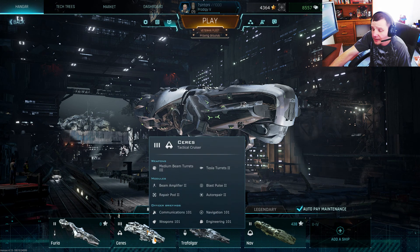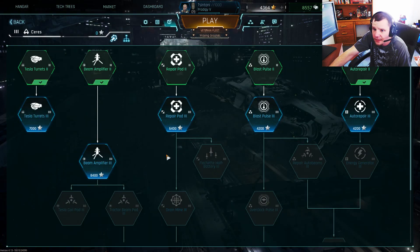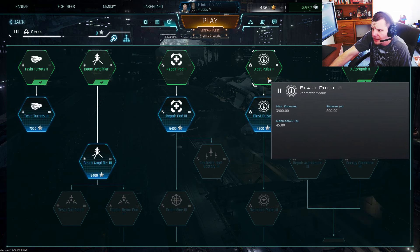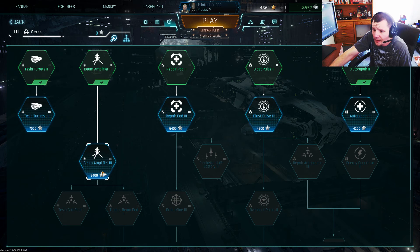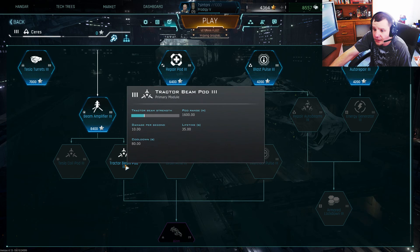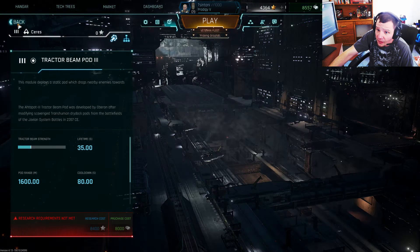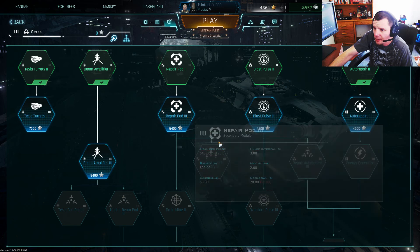Being as I actually have it, we'll take a look at what the Tier 3 of this faction gets to play with. You keep Level 2 of everything; you start with the Blast Pulse — not entirely certain how I feel about that. Tesla Turrets Level 3, Beam Amplifier Level 3. Then you get the Tesla Coil Pod and a Tractor Beam Pod, which is new for Tier 3. You throw the pod out and it just pulls enemies within the range towards it, so you can use it to pull people out of position. Repair Pod Level 3.